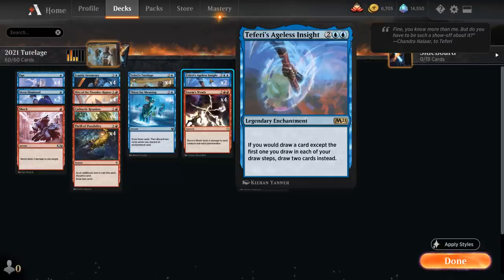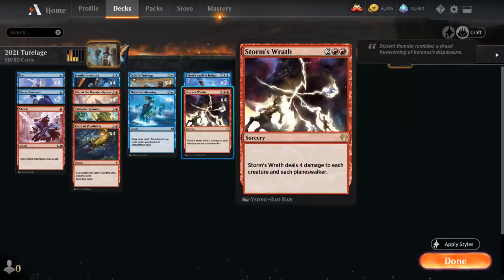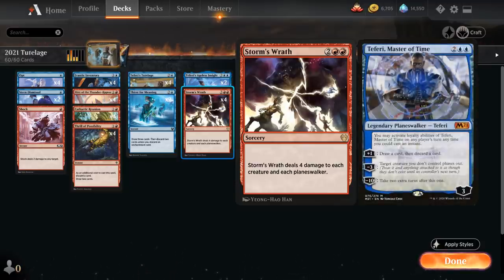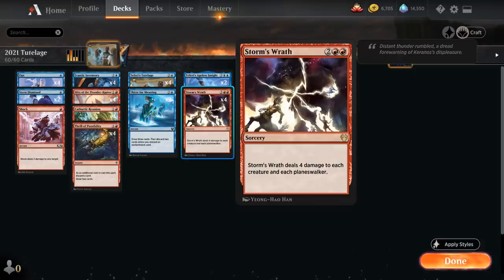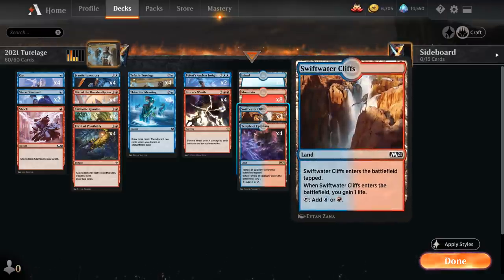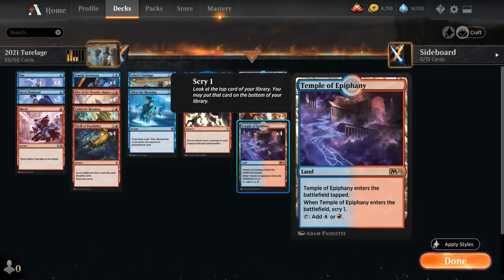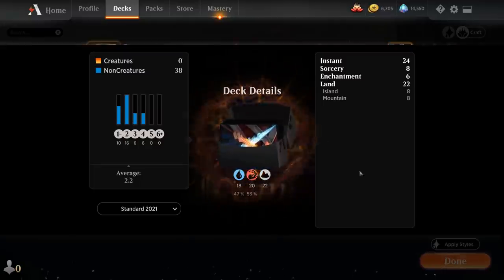Two copies of Ageless Insight are very powerful combined with other card draw effects, but it's a four-mana do-nothing enchantment the first turn, so we often won't deploy it in aggressive matchups. The full playset of Storm's Wrath deals four damage to each creature and Planeswalker — which is also why we're not playing four-mana Teferi, since it would die to Wrath. The mana base is only 22 lands: eight Islands, eight Mountains, two Swiftwater Cliffs, and four Temple of Epiphany. Now let's jump into some games.